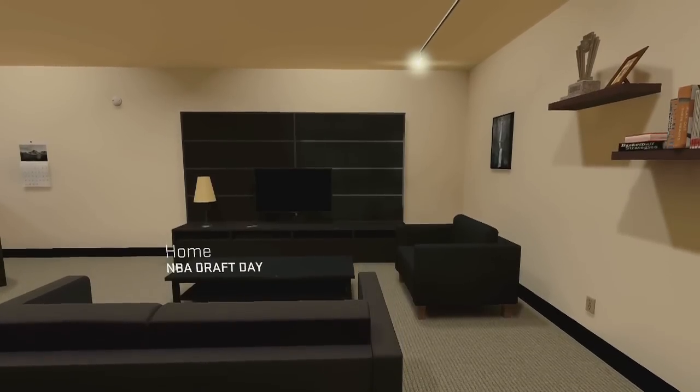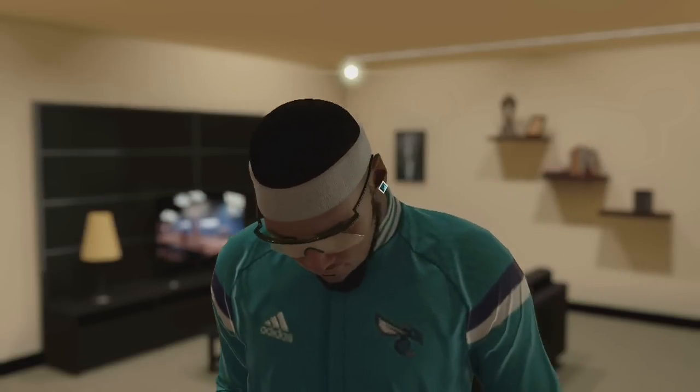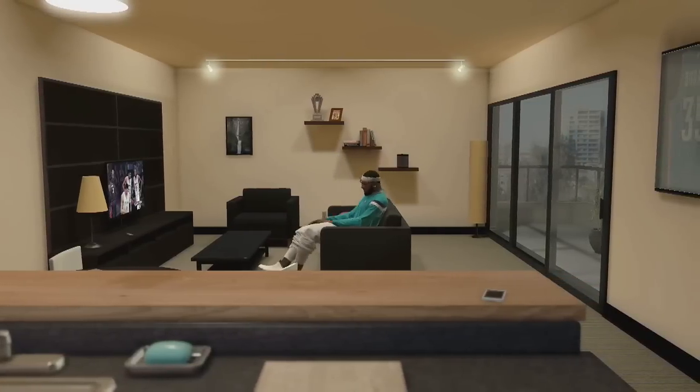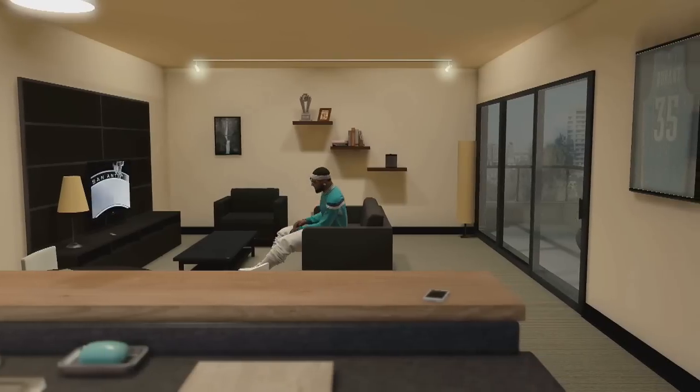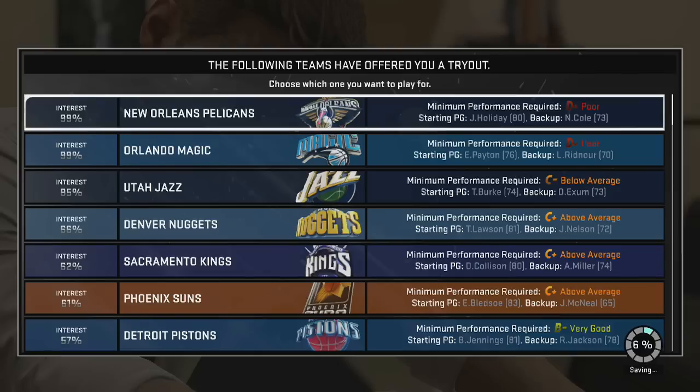After you make the team, back out and go to the main menu. I'll stop recording and show you after the trials. After the trials, I'll show you what to do. I see all these 99 interests — 85. I'll pick the Pelicans since they want me more. Whatever team they want is fine. You know how the tryout goes — after this, make the team. You have to make the team.